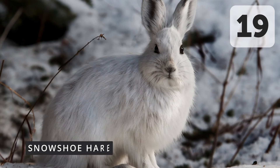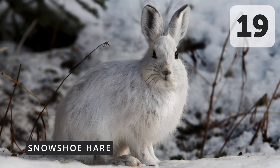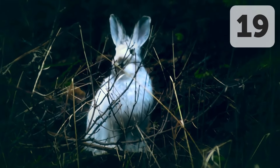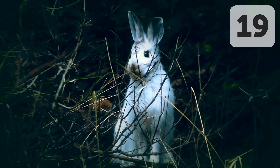I find it really strange that Planet Zoo has zero lagomorph representation, which is why the snowshoe hare makes this list. Pikas also belong to this order, but there's something about hares that is so adorable, especially for something like a children's zoo, where kids can see their fur change colour with the seasons. Super cute.